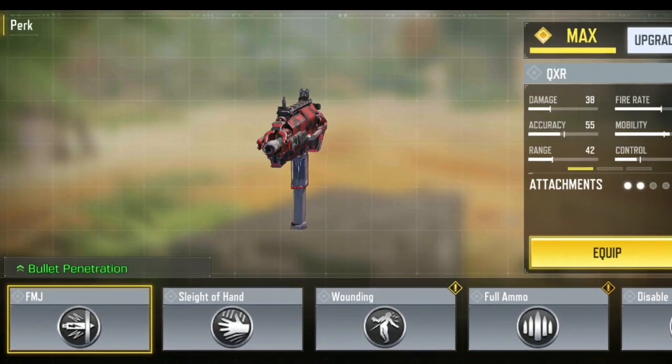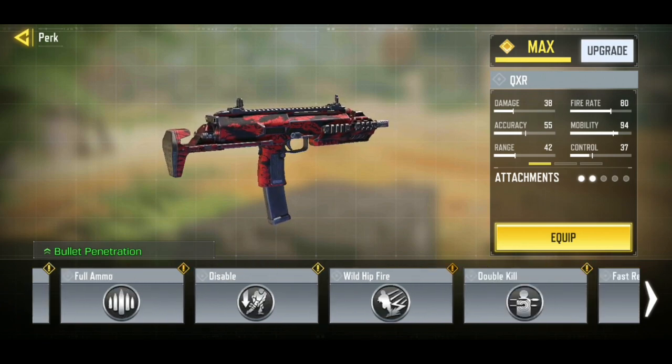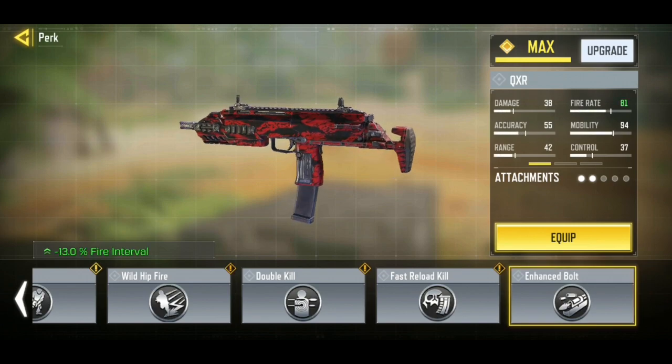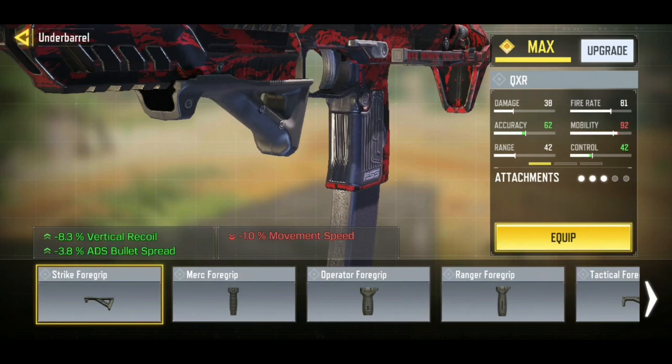This is where it gets quite interesting but tricky. For the perk, iFerg used the enhanced bolt — this gives better fire rate, so pop that on your weapon right now. Now you can't have a QXR without a foregrip. This weapon has very horrible recoil, so make sure to pop that strike foregrip.